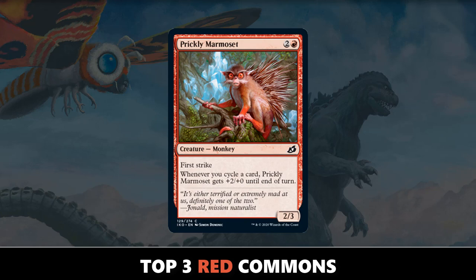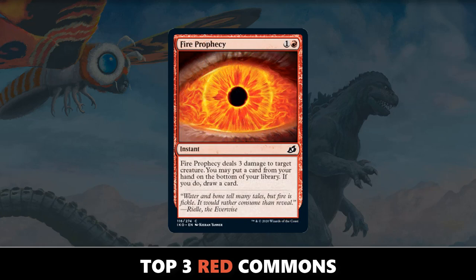The same holds true when your opponent is on defense as well — if they're holding up any number of cycling cards, even your 4-toughness creature can't really attack in very well. Second best red common in Ikoria: Fire Prophecy. Can't really beat this rate. Red and one for 3 damage to a creature is very, very solid in limited, especially when you can also cycle in addition to dealing the 3 damage. You get to take a card you can't cast or an extra land, put it on the bottom of your library, and get another card. The versatility just makes it so, so good.